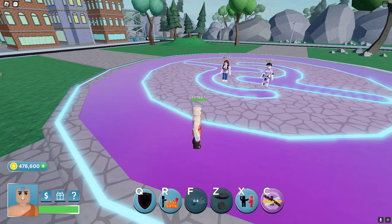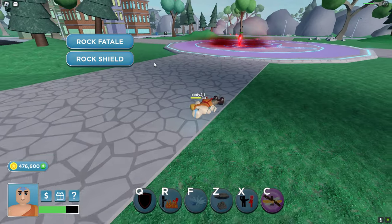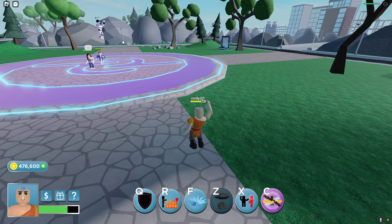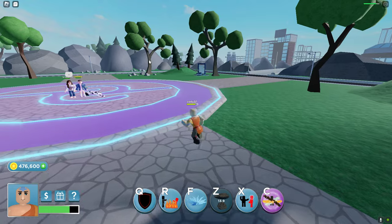Next we have Z, which is either rock vitality or rock shield. I'll do rock vitality — basically freeze them and then you throw the rock at them.